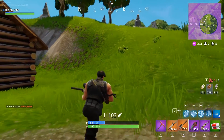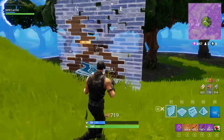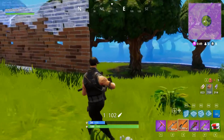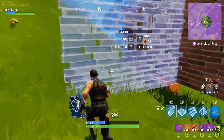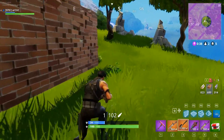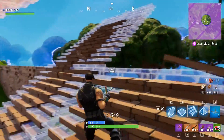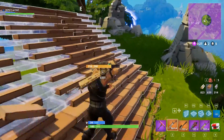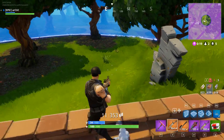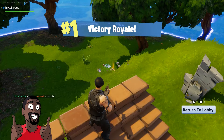Down to three, then another guy got sniped — down to two. I had hill advantage so I built a wall across the whole front side of the hill to make it extremely difficult for the last player to push up on me. He had a rocket launcher, so I was playing the waiting game, building steps for height advantage. As soon as he moved I had the advantage, and we took the win pretty cleanly after that snipe.